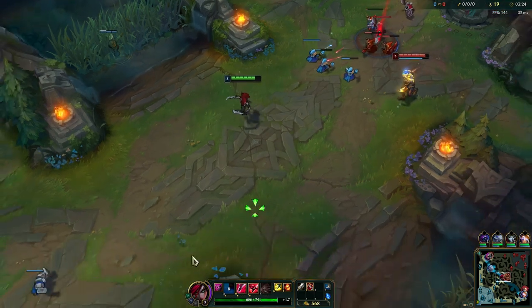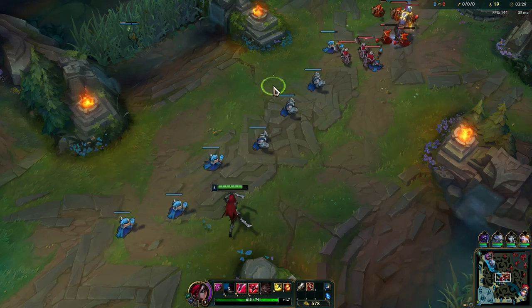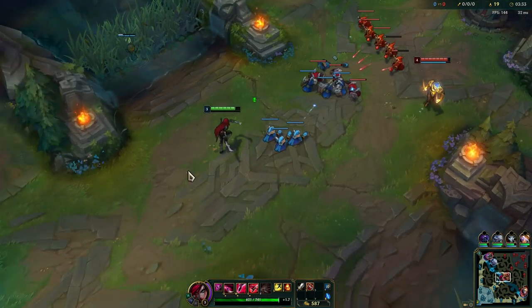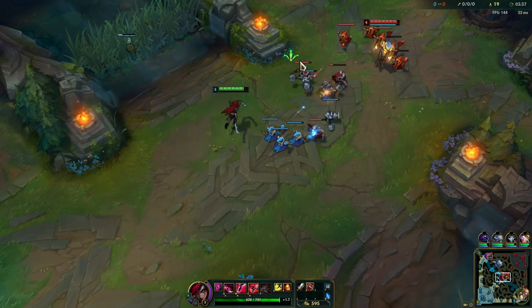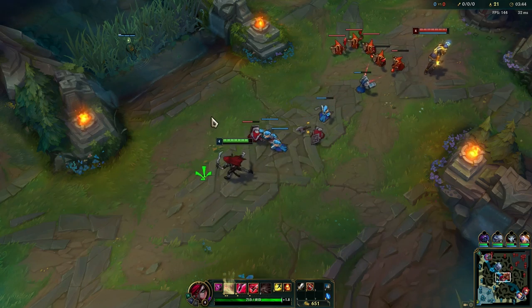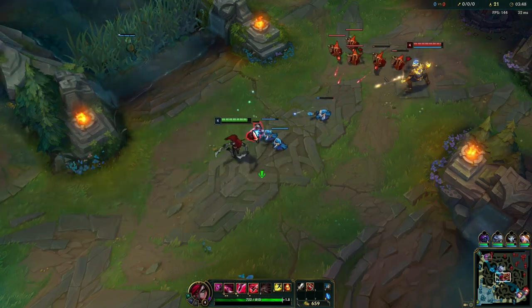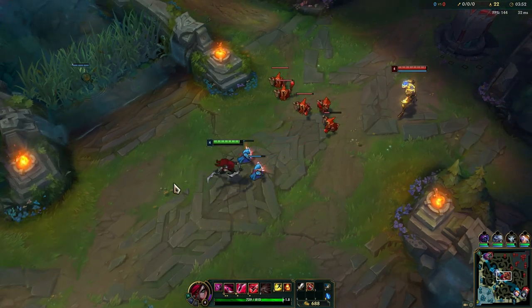It's really risky for me to take this dagger here, but he is pushing into us now, so that's pretty good. When you trade, you want to make sure that you hit as many daggers as possible, and you also want to make sure that your E resets whenever you engage so you can keep chasing people or get out again. The goal is to stack your Conqueror as fast as possible, and then you can really start dealing a lot of damage while also sustaining.